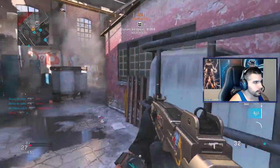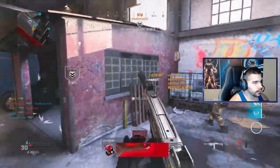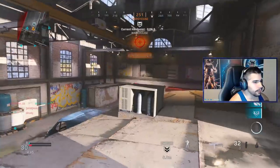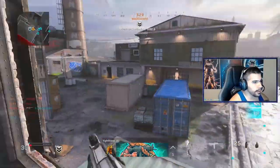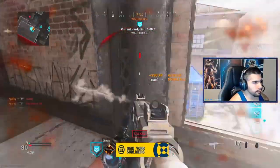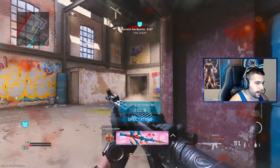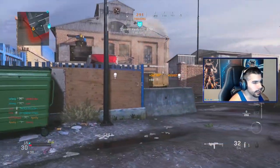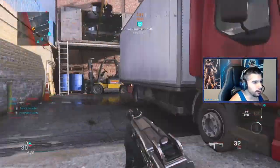Quick tip: the mini Uzi is a huge pre-fire and pre-aim gun. So if you want to be good with it, make sure to hit some pre-fires and pre-aims — very essential. This is not a snappy type of gun. It can be good snappy up close, but it's most dominant when you're pre-aiming and pre-firing.